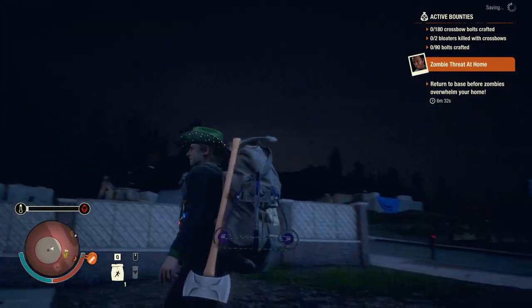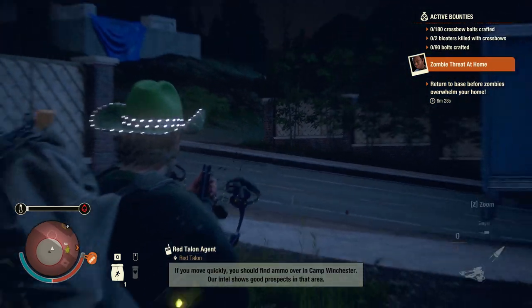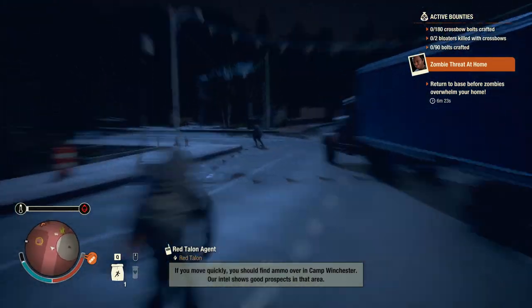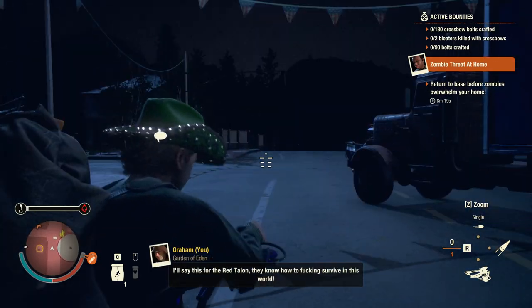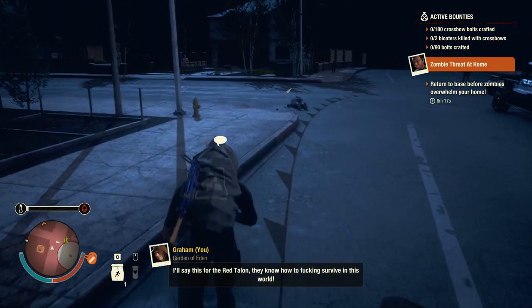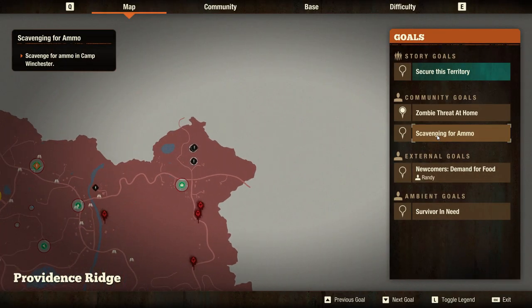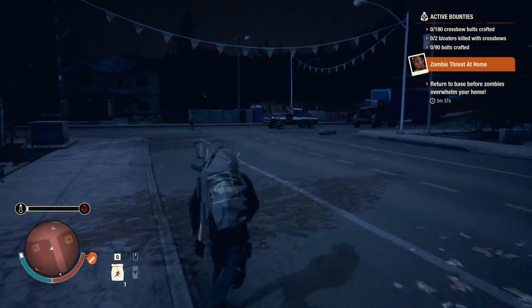There we go - it's the same bolts. Midnight Solstice - it's blue. We can zoom in. I love when he's loading he does that weird run. I'll say this for Red Talon, they know how to survive in this world. All right game, where's my ammo? That's more like it, that's normally where you put stuff. All right, let's go back - five minutes.